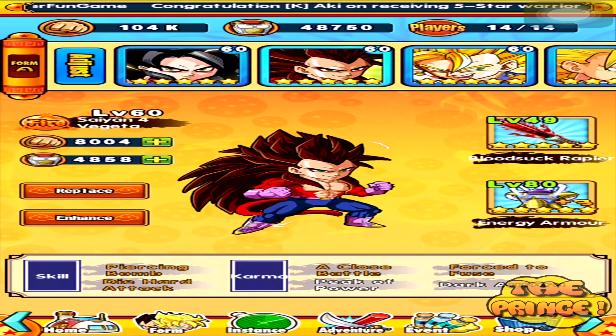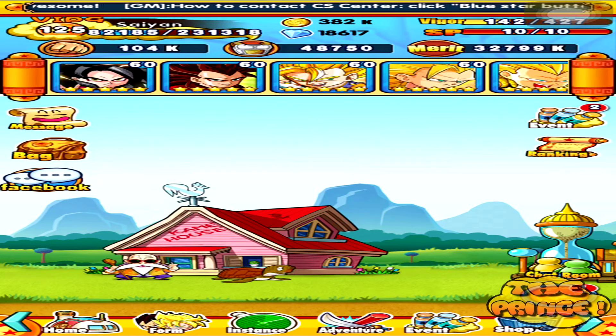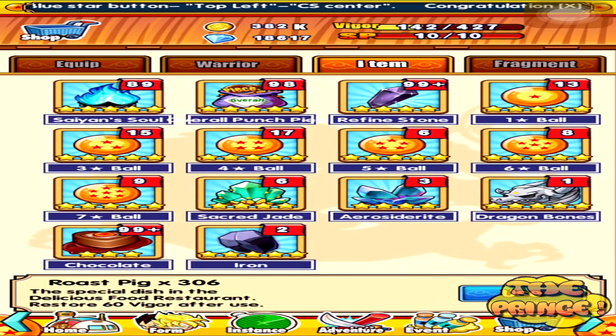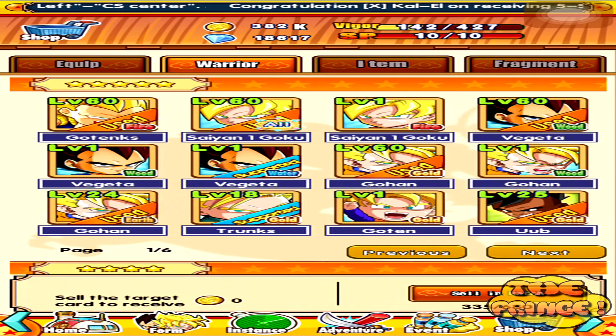Alright guys, so today's episode is pretty much showing you the aftermath of getting an event card — meaning what do you get from consuming so many diamonds. So not only do you get your event card, you also get a bunch of 5-star warriors. We head to the back, you also get some iron which I'm going to use later, but you got your warriors — I'll tell you who I got.